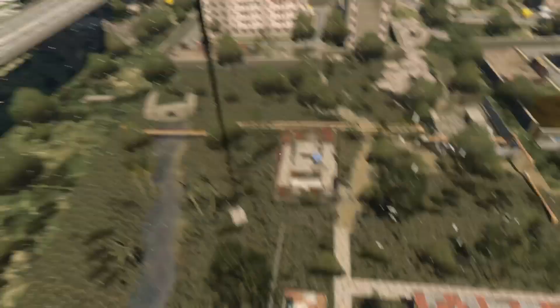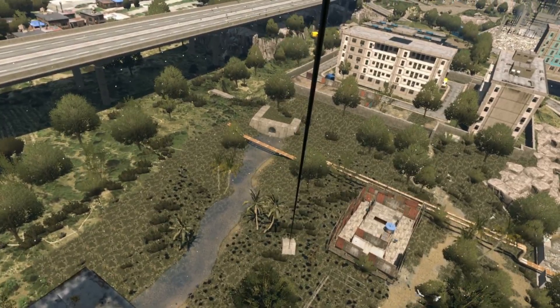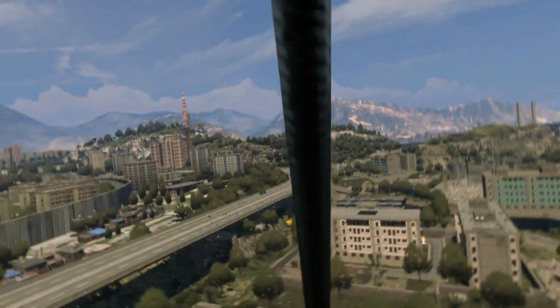But look at the same spot now. The trees have been replaced by a new bandit outpost, and this zip wire could be a perfect ambush point for when the bandits are actually there.